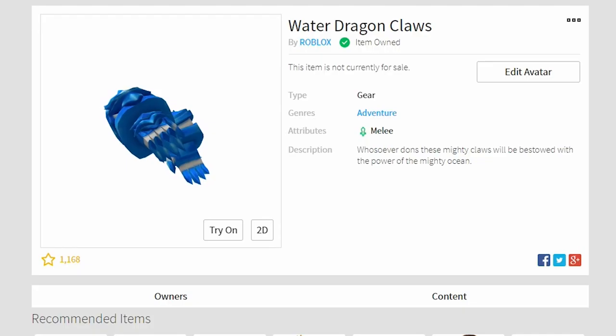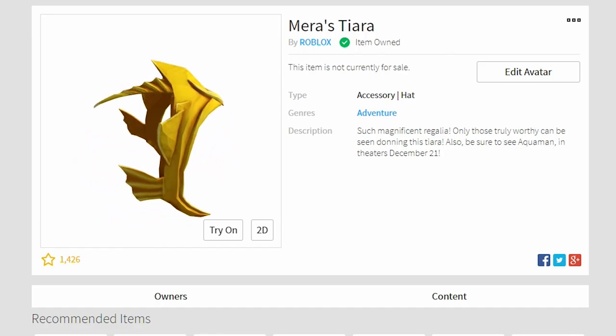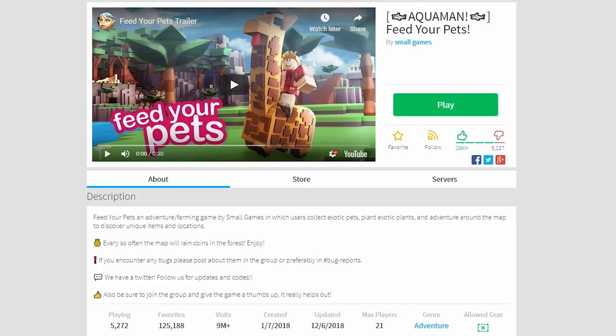Hey guys, Azrelin here with a quick guide on how to get the Water Dragon Claws and Mira's Tiara from the game Feed Your Pets during the Roblox Aquaman event.